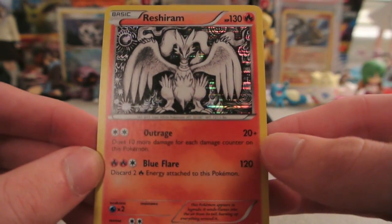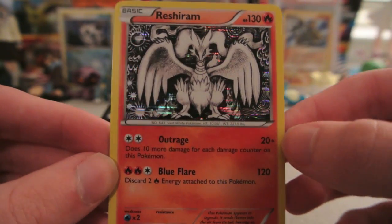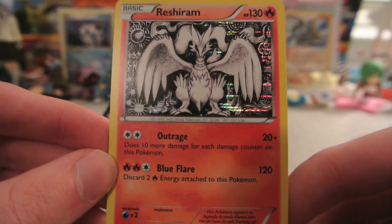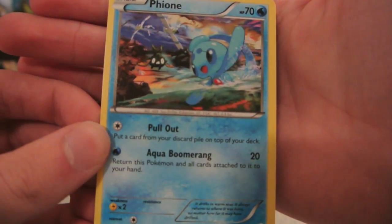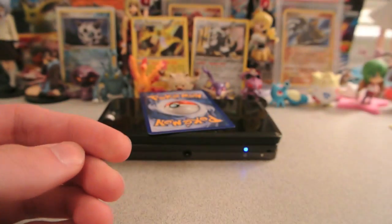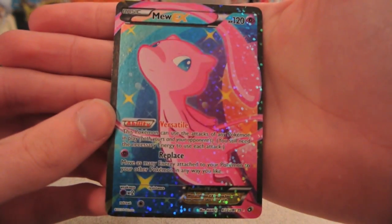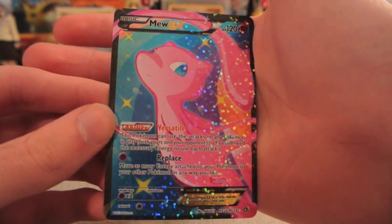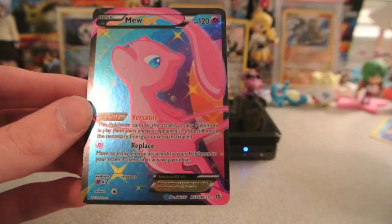First card is a Holo Reshiram — nice! This is a reprint of the one from a few sets back. It was a Holo in Black and White base, and I think it was a Rare in Next Destinies. They've brought it back with this kind of indie or weird artwork — there's the nice holo. The card behind that is a regular Rare Fionn, which is pretty cool looking. And then the Radiant Collection card — wow! Mew EX Full Art! This is one that I do already have, but it's a sweet looking card and a very nice one to pull. So that, along with the Holo Reshiram, makes for a good pack. I'm happy.